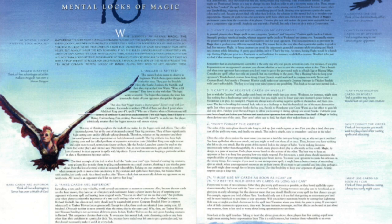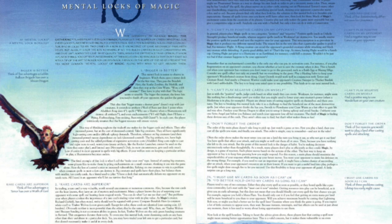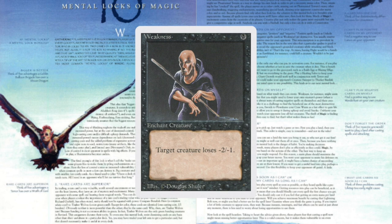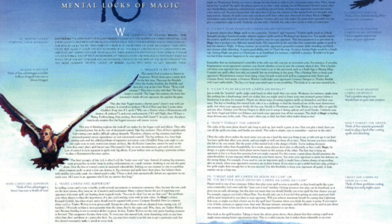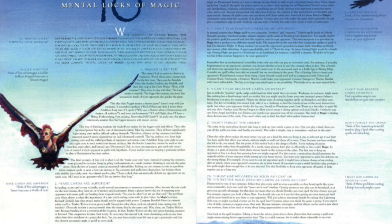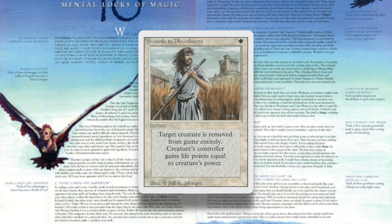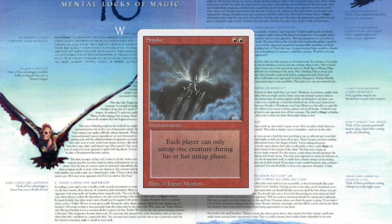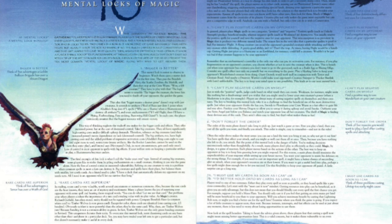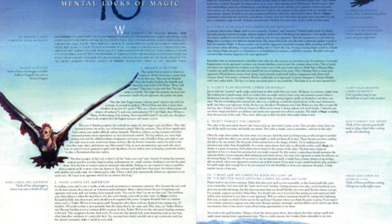Mental lock number 5: I can't play negative cards on myself. Just as with positive spells, judge cards based on what result they can create. Weakness, for instance, might seem like nothing but a disadvantage until you realize you might need it to lower your own creature's power — for example, when a Meek Stone is in play. The key to breaking this mental lock: take it as a challenge to find the beneficial use of the most destructive spells. Swords to Plowshares your own Crawlwurm as a fast effect to gain life and stay alive. Paralyze your Shivan Dragon to allow you to untap it during your upkeep and avoid Smoke. Oubliette your own Serra Angel just before you Balance and watch your opponent lose all her creatures. The thrill of magic is finding these devious uses — they aren't often easy to find, but that's what makes them so much fun.